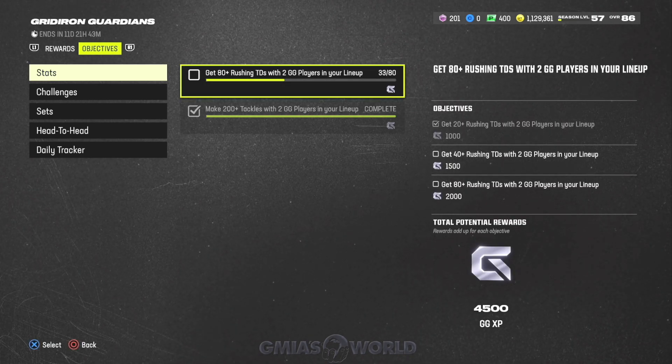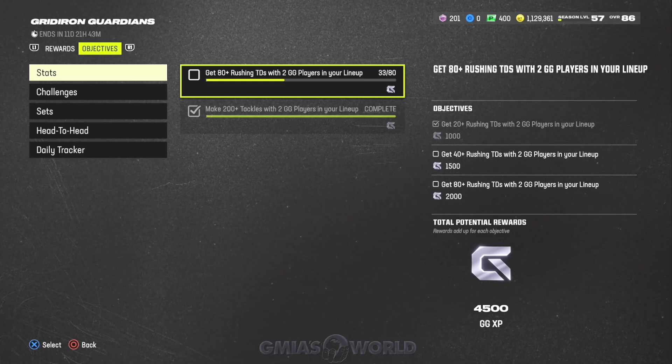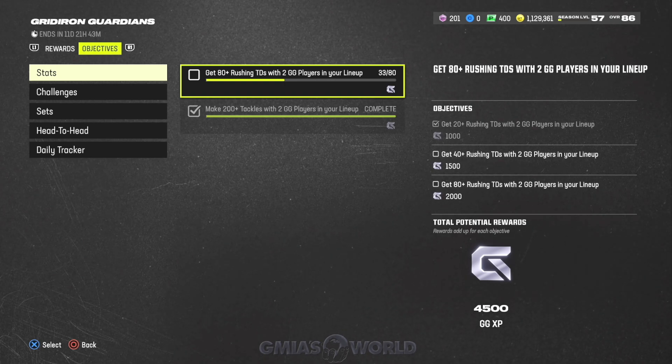I've received a lot of complaints about the fact that EA Sports wants you to get 80 rushing touchdowns. What I'm here to tell you is that you can do this in any mode. Wherever you see stats, it's usually any mode. So realistically, you can go to any challenge as long as you have two Gridiron Guardian players in your lineup, and you'll be good to go.